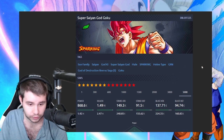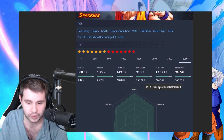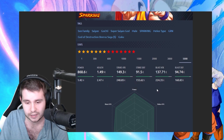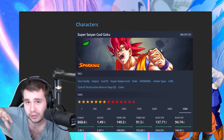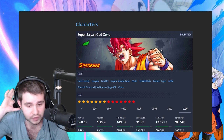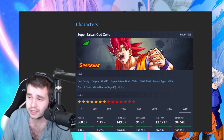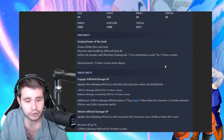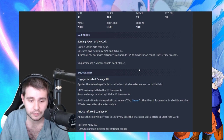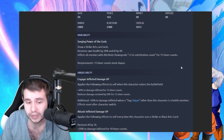Let's take a look at now Super Saiyan God Goku. 2.47 million, 240 in terms of the strike attack, 224 for the blast attack. 155 and then 160 for the defensive stats. He's a melee type. God Key didn't get a red unit, so for those of you that were hoping to finally get a red God Key unit — no. You're stuck with the red God Key units you already have. We got Surging Power of the Gods — draw strike art cards next, restore health by 20% and ki by 40, inflicts all enemies with attribute downgrade plus 5 to substitution count for 15 timer counts. That can really mess people up.